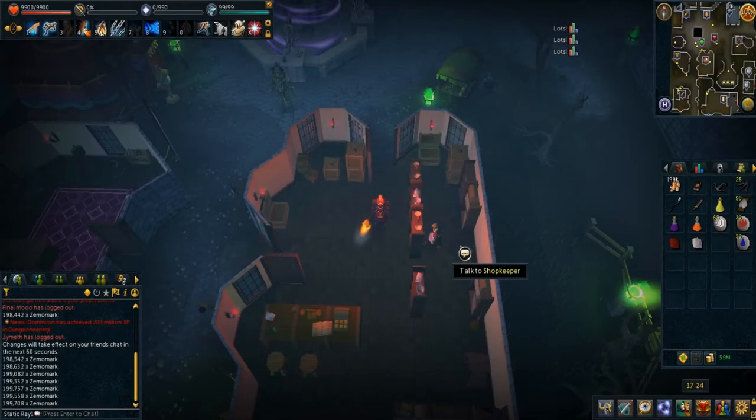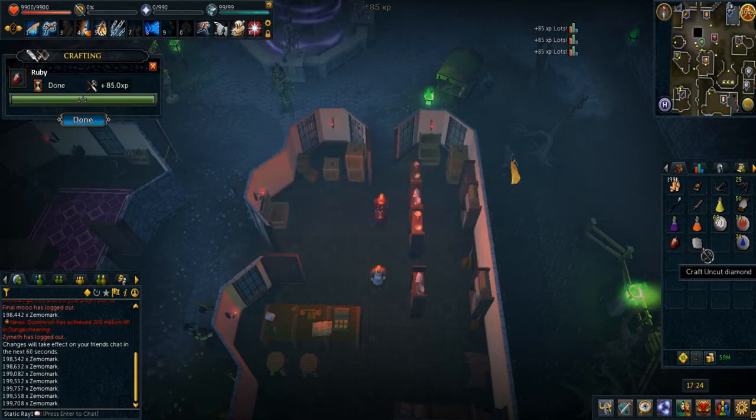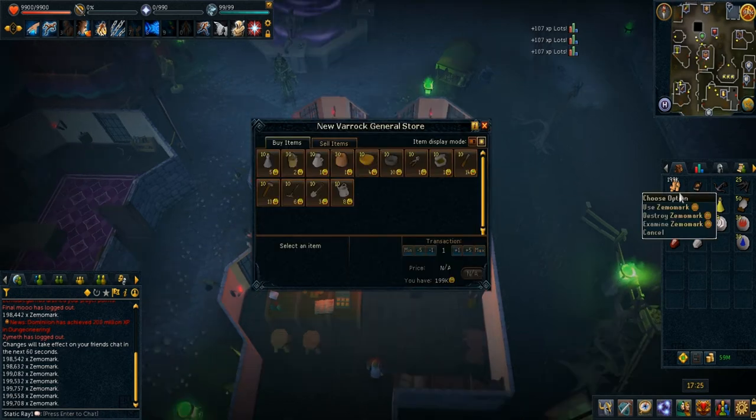That pretty much wraps up the guide part of this video. The last bit here shows the reward — the Chromatic Party Hat. We're coming down to the wire now, cutting some ruby and diamond, about to sell for 200,000 Zemo Marks.